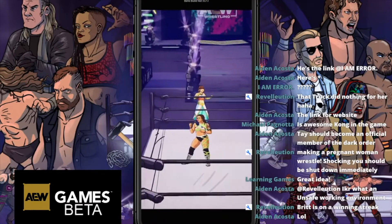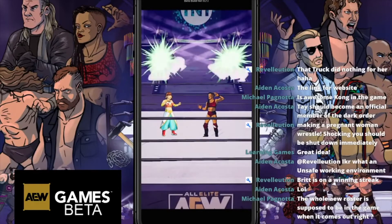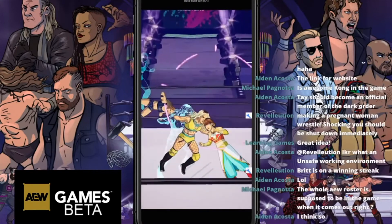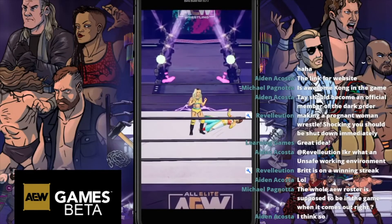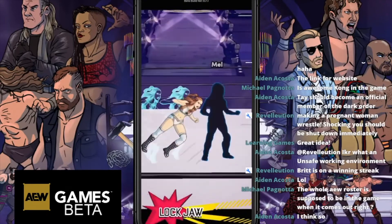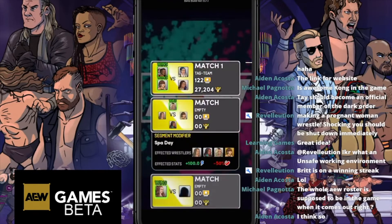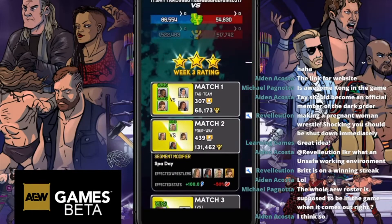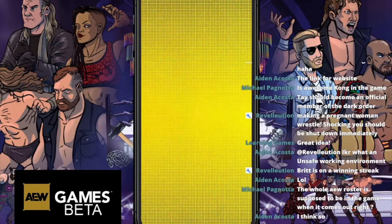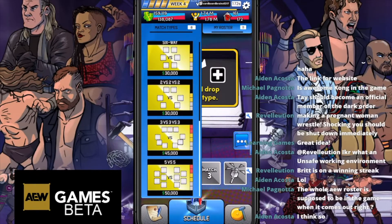Week three tag team matchup - Chris Statlander hitting Big Swole, tagging in, and getting the victory. Second match, Tay Conti and Anna Jay on double duty, with Tay getting the victory. And the finale - pretty much a squash match with Britt Baker and another Lockjaw in the main event. Match one tag team got 307 popularity, match two got 484, and the 1v1 only got 196. We gained quite a bit of money but we're very closely matched going into the final week.